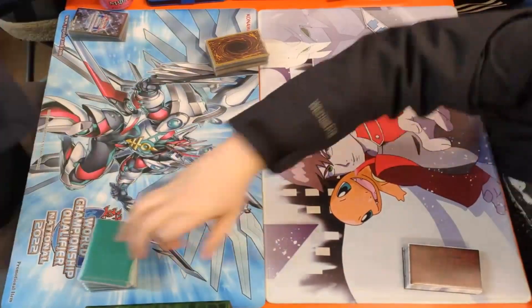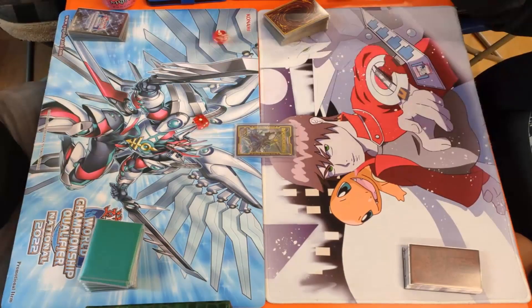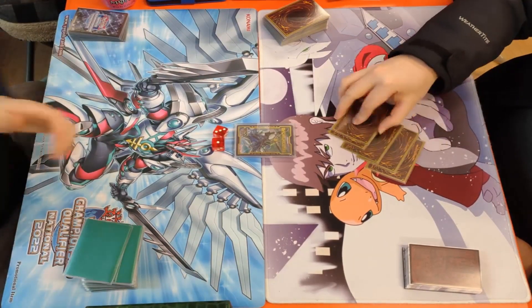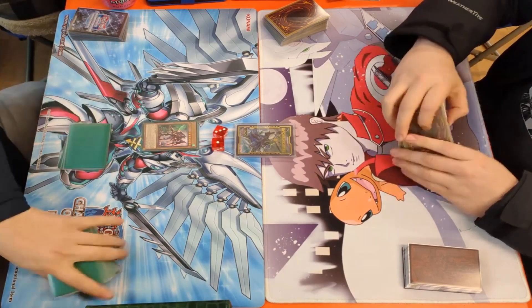Hello guys, Absolute Duelist here coming at you with a new Yu-Gi-Oh match. In today's match we have Pure Kashiro versus Adventure Kashiro. The player on the left won the dice roll so he will most likely be going first — and he does go first.